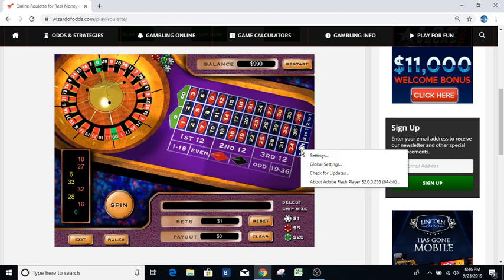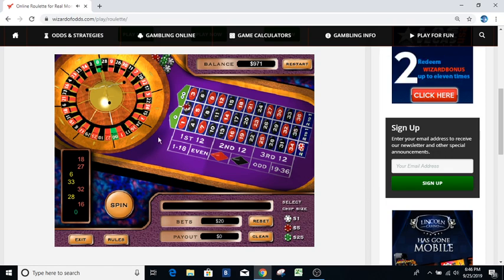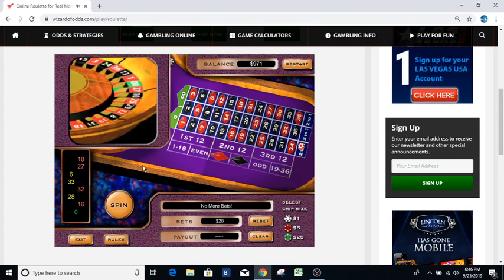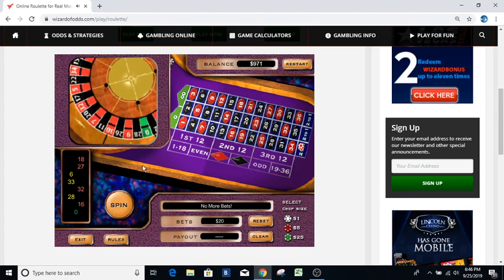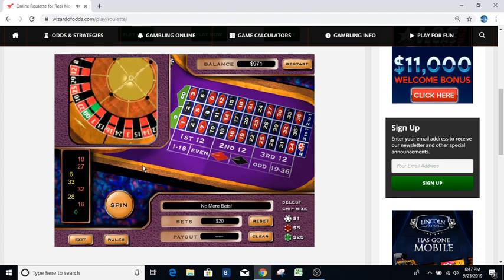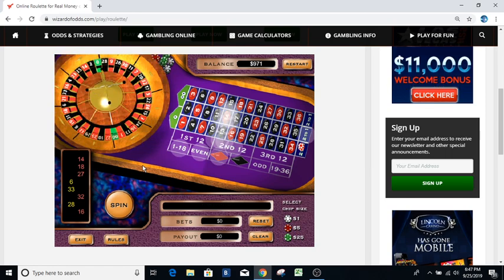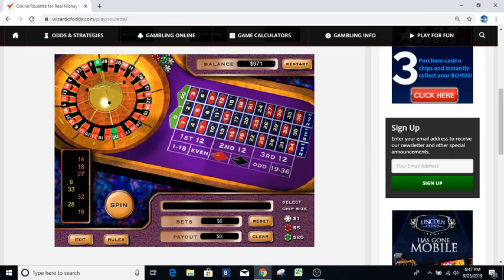Twenty dollar bet there. We got a fourteen — that's a loser. Now we're doing the bounce on this end, up to a thirty dollar bet. The bounce: we had a fourteen and an eighteen, so we're going here with a thirty dollar bet. I'll bet you anything this is going to come out right here somewhere.